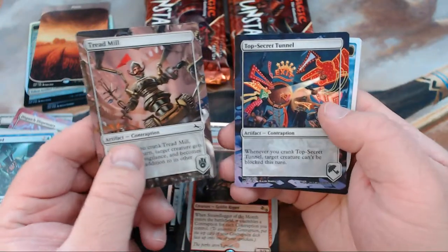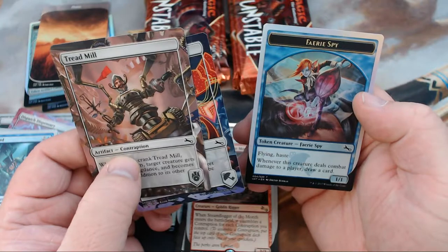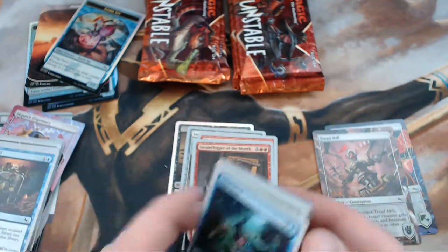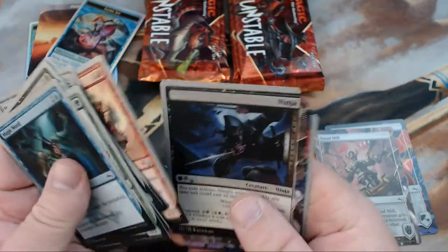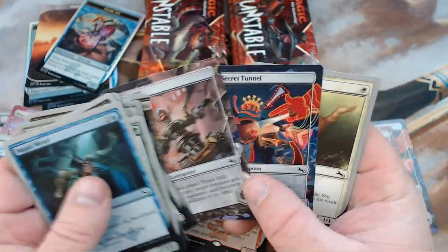We got Treadmill and Top Secret Tunnel — isn't that what we got in the last one? We did get a Fairy Spy. I'm going to go back through that because... yeah, it's the same two. Interesting.